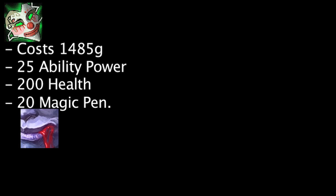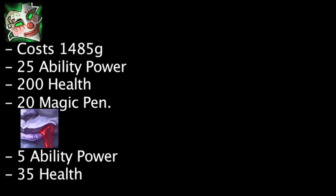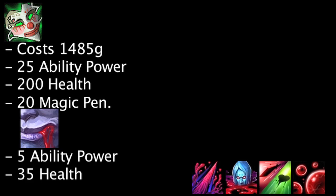A Haunting Guise costs 1485 gold and grants 25 ability power, 200 health, and 20 magic penetration. Vladimir's passive will grant him an extra 5 ability power and 35 health. A Haunting Guise will cause Vladimir's abilities to deal an extra 18, 17.63, 13.5, and 21 damage respectively, not to mention the potential extra damage against targets from the 20 magic penetration.